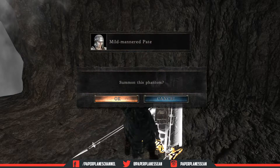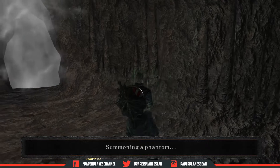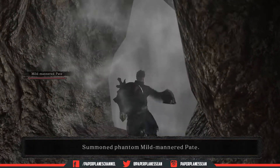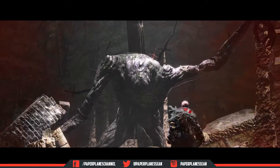If you spoke to Mild-Mannered Pate earlier, you'll be able to summon him here. Not only is Pate helpful in the fight, but if he survives he's going to gift you with his armor set, spear, great shield, and the Ring of Thorns when spoken to in the Earthen Peak. So it's important to summon him for this fight and keep him alive throughout the battle.